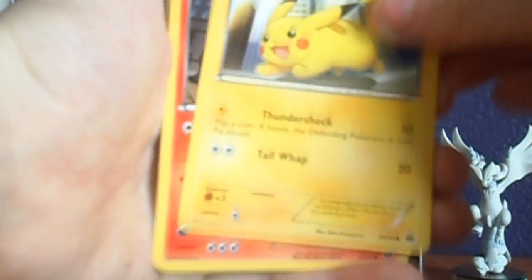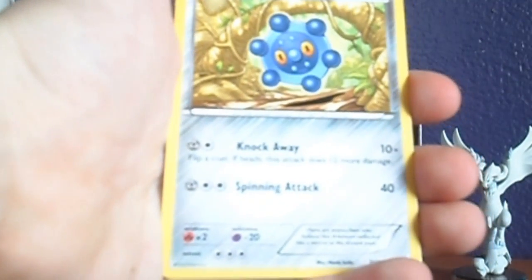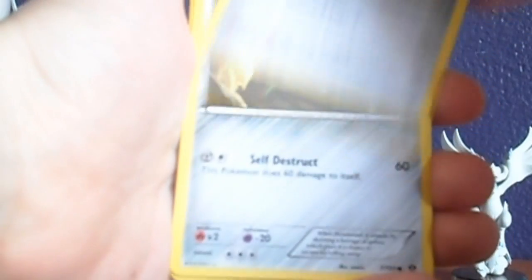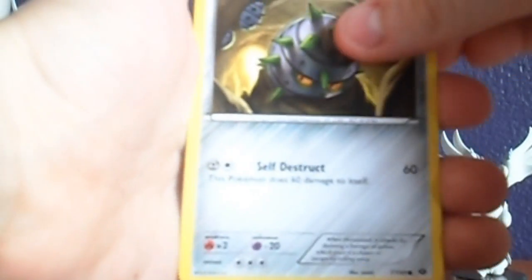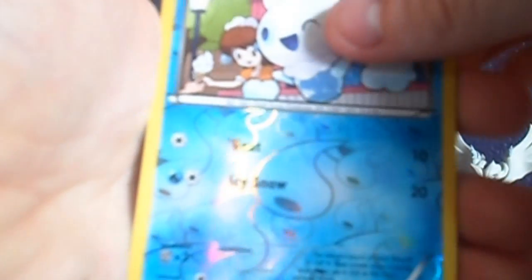We've got Pikachu, Growlithe, Bronzor, Ferroseed, Clefairy, Prism Energy, Basculin, Reverse Vanillite, and a Pinsir Rare.